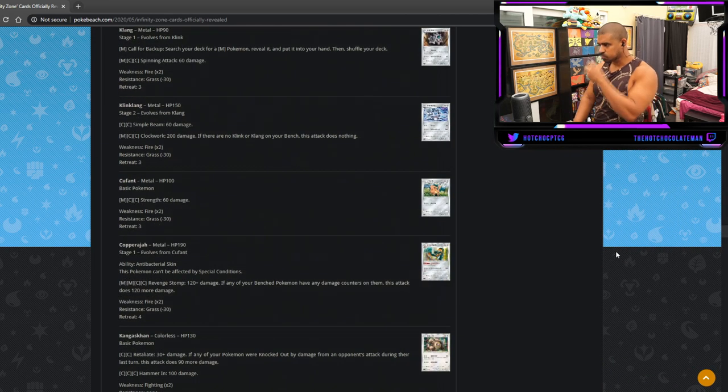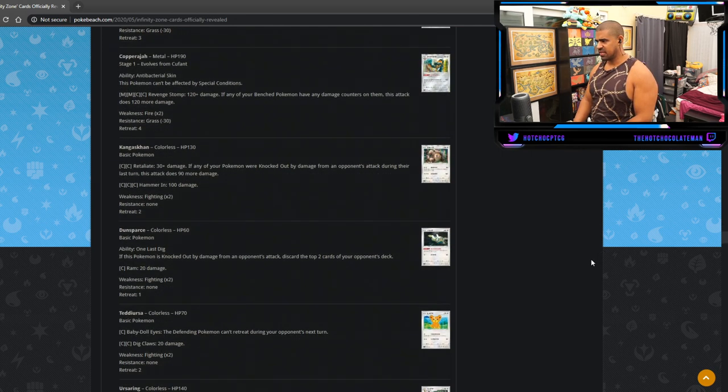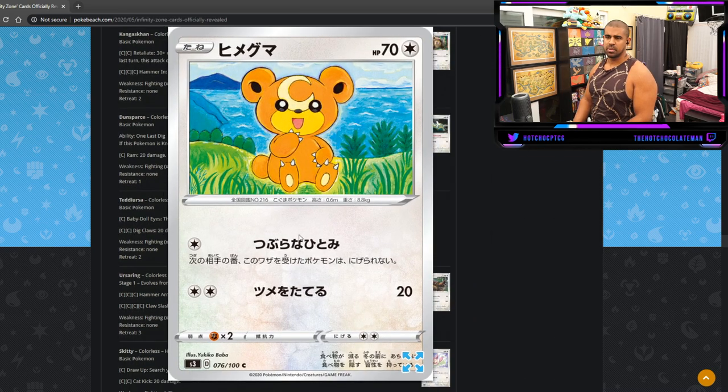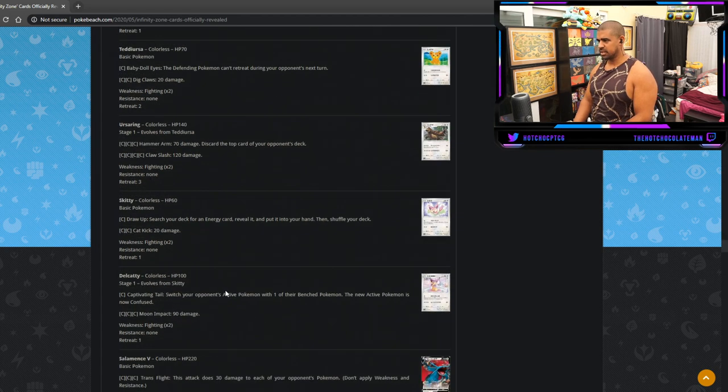Skarmory — Clanging Scales does 200 for Metal, Colorless, Colorless. I don't know if that's good enough anymore. Copperajah — too expensive. We've got Teddy Ursa who is super cute, and Ursaring — doesn't do anything particularly good. Skitty — no standouts there.